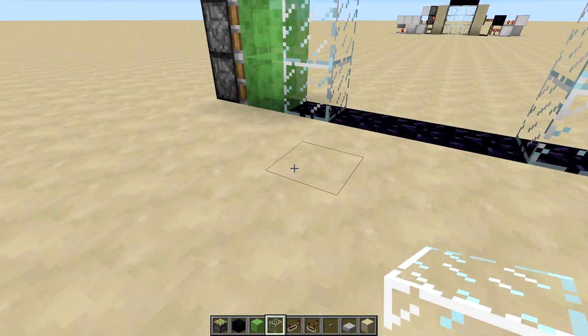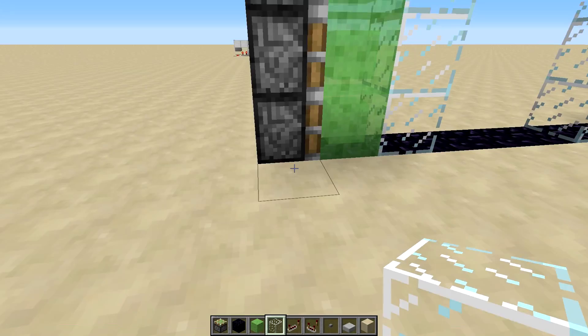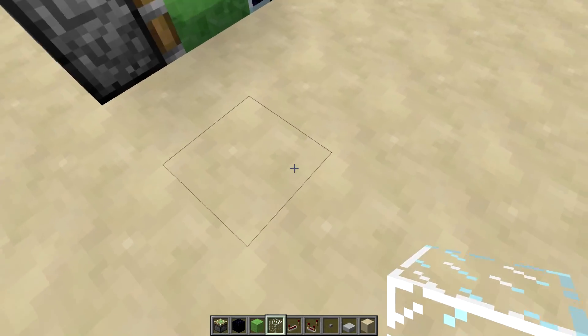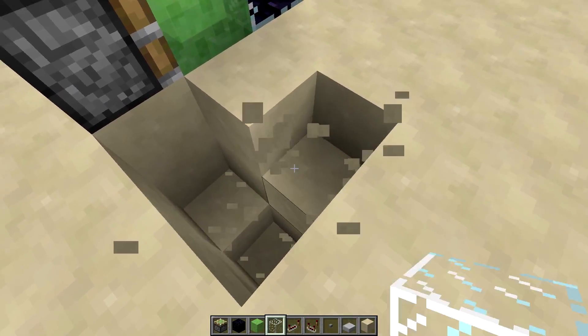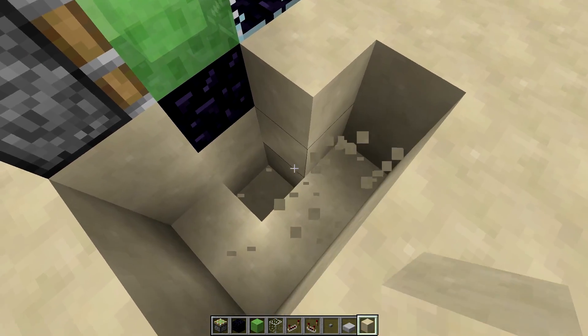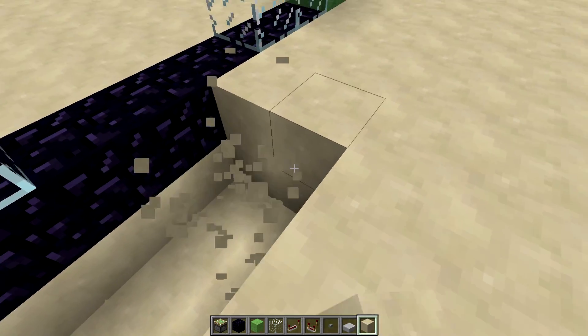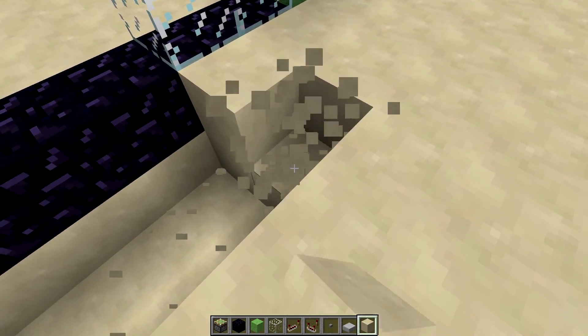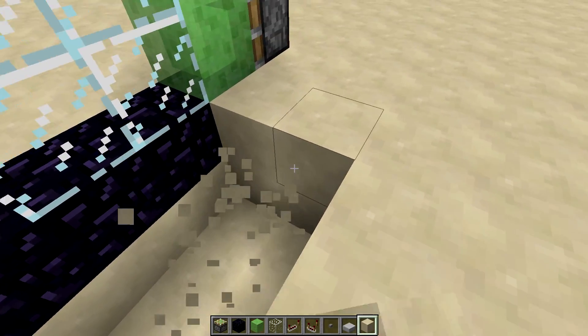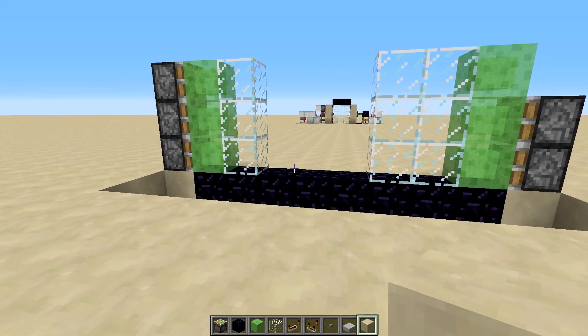Come through here and make a hole in the ground that starts in line with these pistons and ends in line with those pistons. It's going to be two blocks deep and two blocks wide, and this is to hold the timing circuit that dictates how long the door is open for.